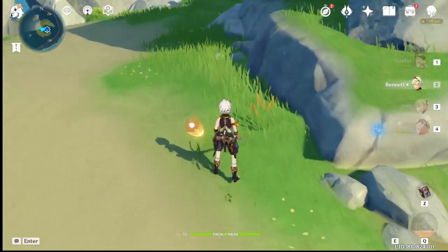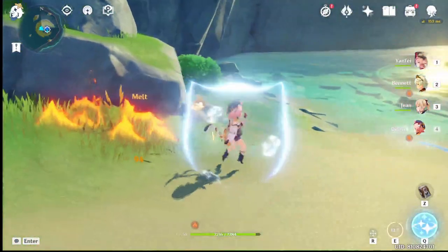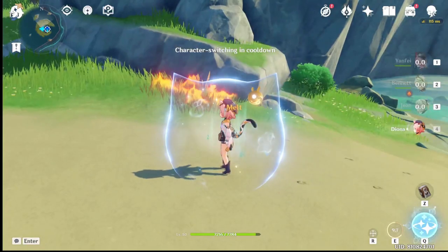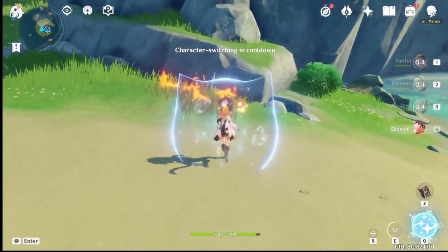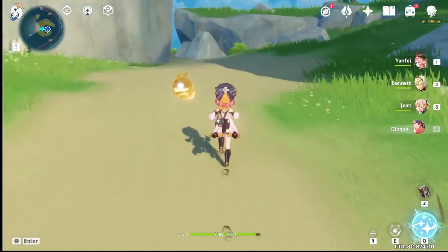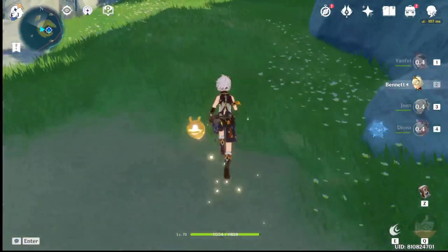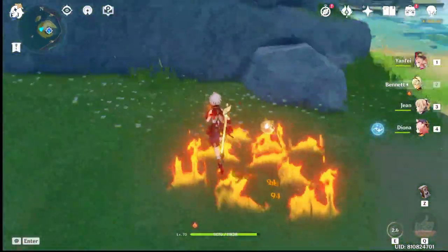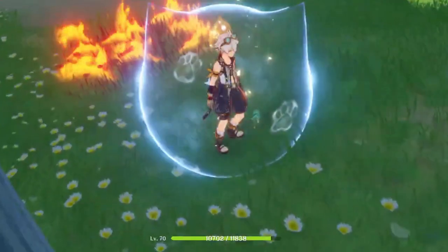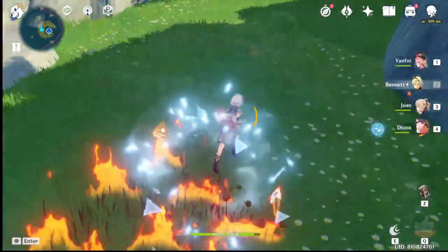For example, if your character is on fire, use her E, then keep swapping — and your character is now cleansed. The same goes with Xinyan: you have to keep swapping to cleanse. The Smoldering Flames debuff is pretty easy to remove — all you have to do is pop your cleanse, change characters, and it's gone.